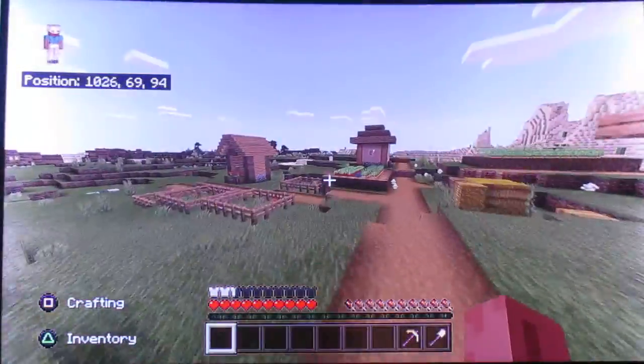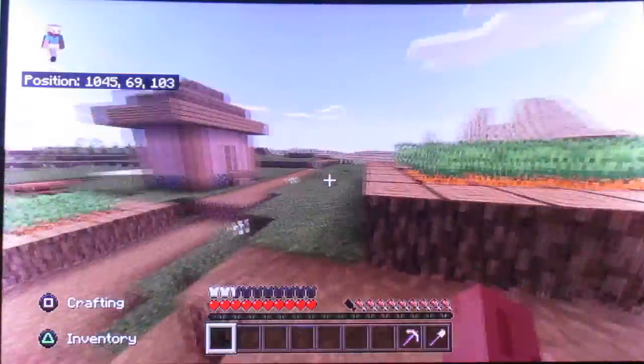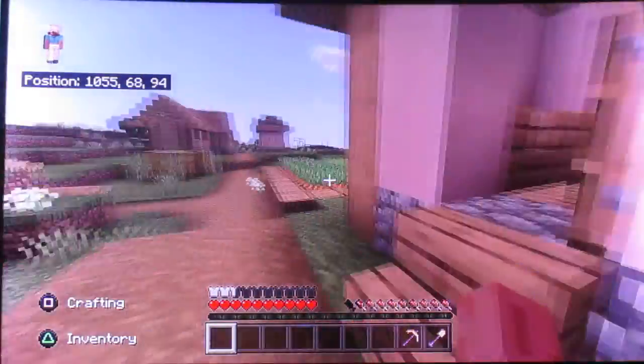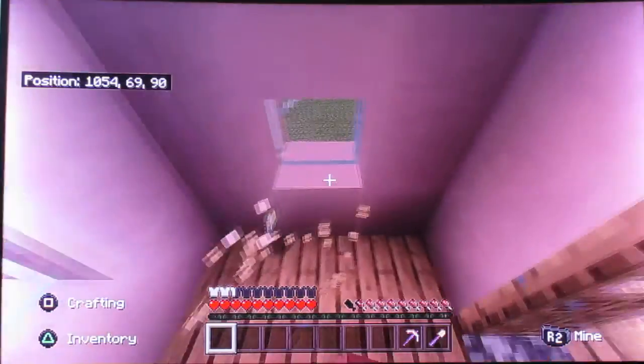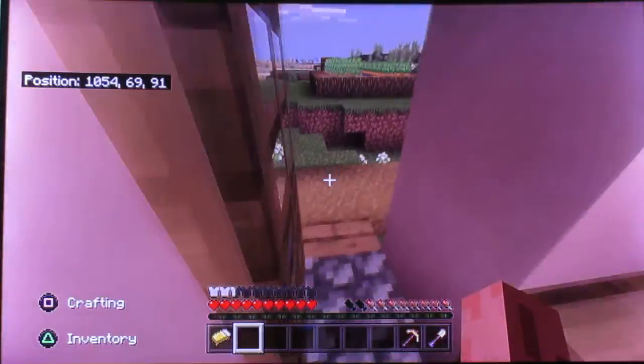The village is a bit trash but we will build a house here, we're going to get a compass. It doesn't matter how far we go because we're going to use a compass to find our way back. We've got a bed but we're going to get some food — we're going to get these hay bales, and this is all going to be the start of our series.